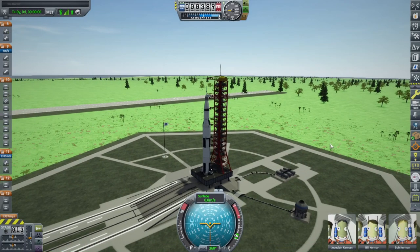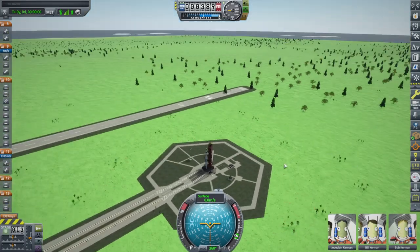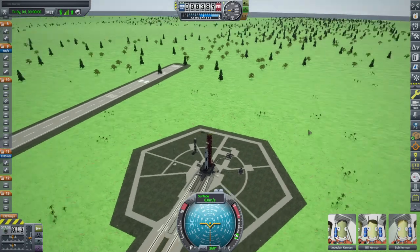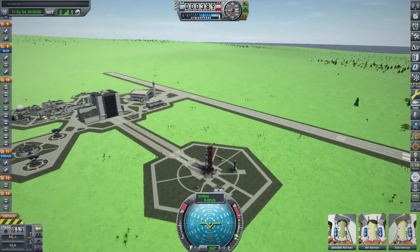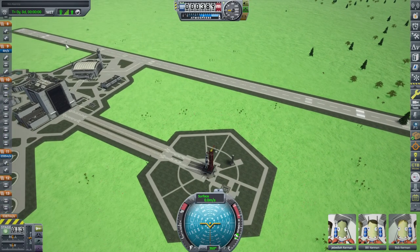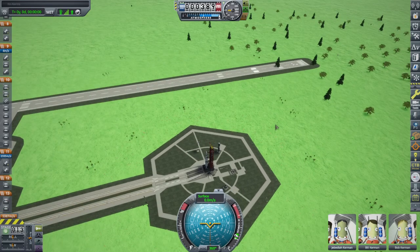Here we are in flight mode, and you can see it's not quite as green as it was in the Space Center screen. We do have a tree on the runway there. The scatter added by Parallax is here, but it might be scattering in places we don't want it to — I see some things on the runway and of course these trees here.